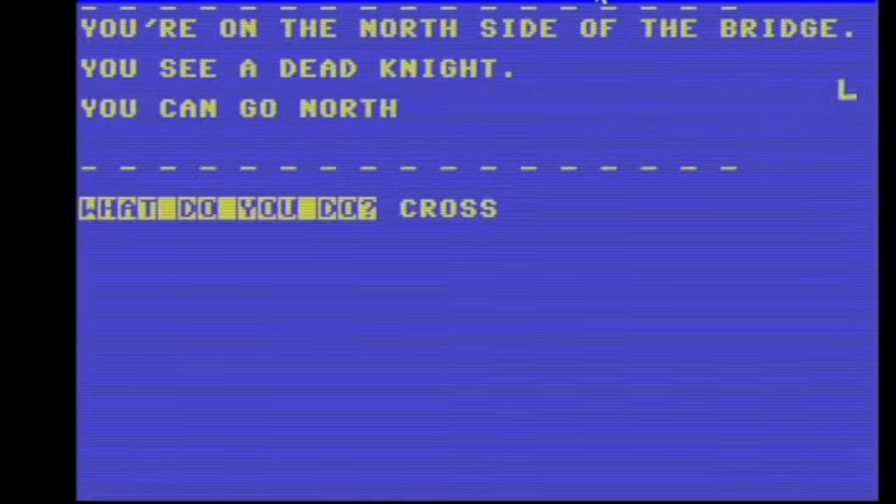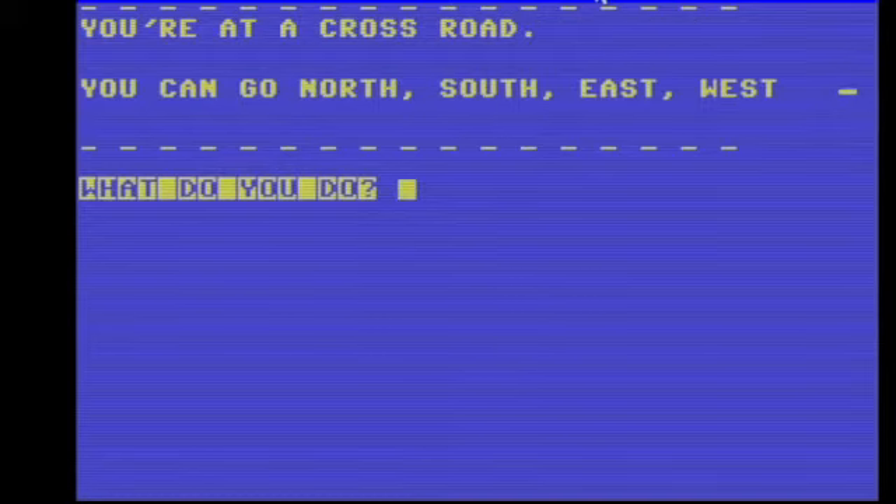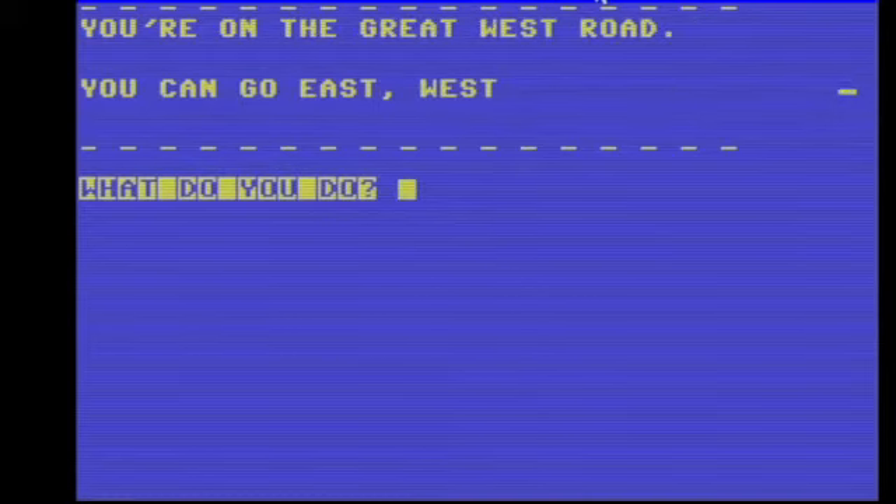Cross bridge. South — only way you can go south. West, west, west. Here we go — this is the place where we drop treasure.